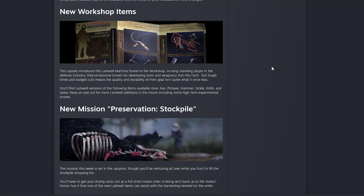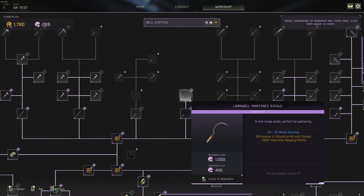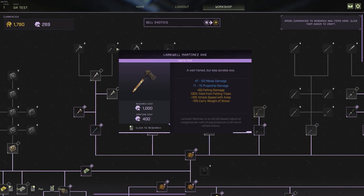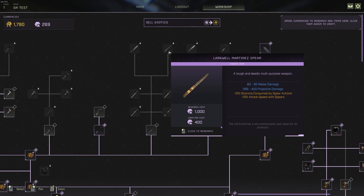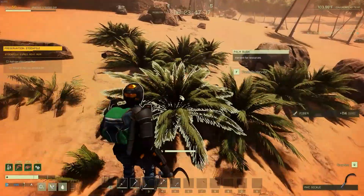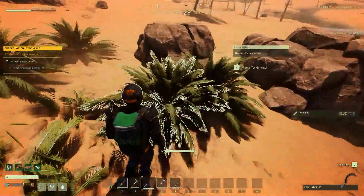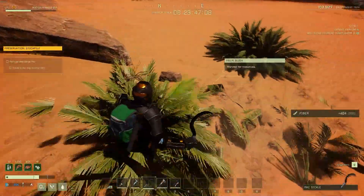Speaking of armor, there are some new workshop items. They've added the sickle, so you can now get an exotic sickle. There's also a new high-end variation to a lot of exotics in the form of the Larkwell Martinez brand, which seem to have different bonuses — instead of maybe an extra 25% yield, you might get something like minus 10% carry weight to wood or ore. Available items include an axe, pickaxe, hammer, sickle, knife, and spear. There is also just a regular sickle available. These are very expensive — about 1,000 exotics to research and 400 to craft, so keep that in mind.